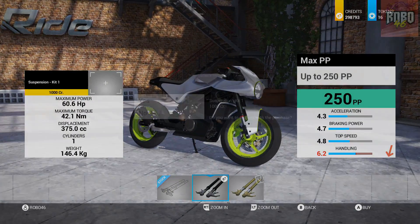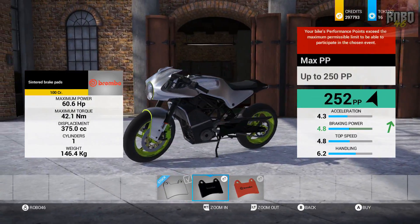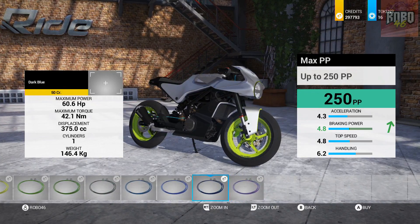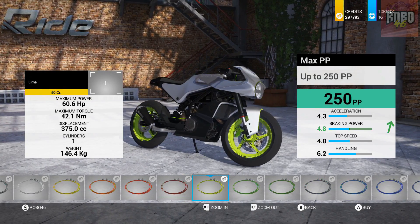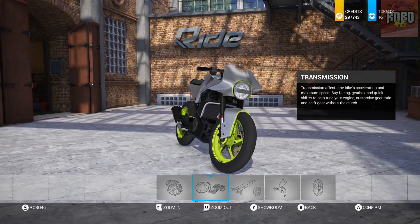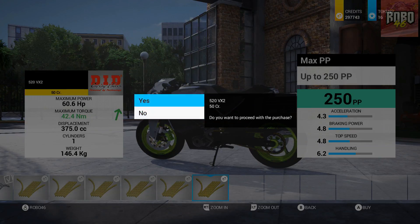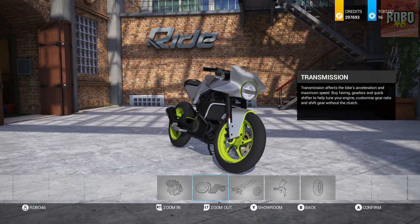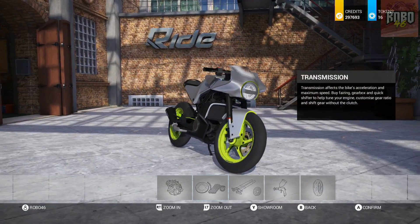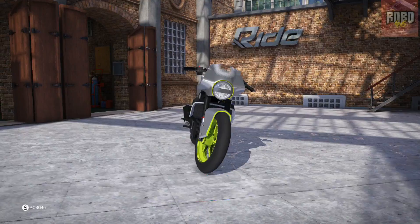It'd be nice if you could pick the decent suspension but also pick the colour of it. There's an idea for Ride 3. That takes it to 252, so we can't do that. Can we do the brake lines? Yes we can — that just puts up our braking power a little bit and keeps us on 250. We can do the chain as well — that won't affect the PP, so that's fine. It'd be nice to have different coloured chains rather than just gold. Alright, that's all we can do — I'm ready to go.